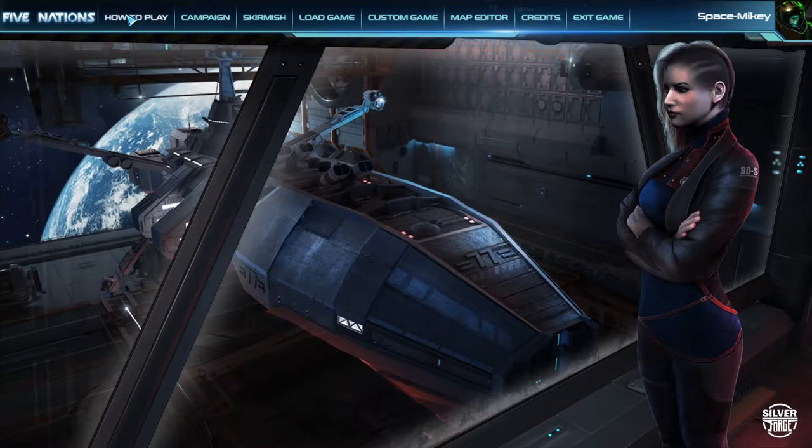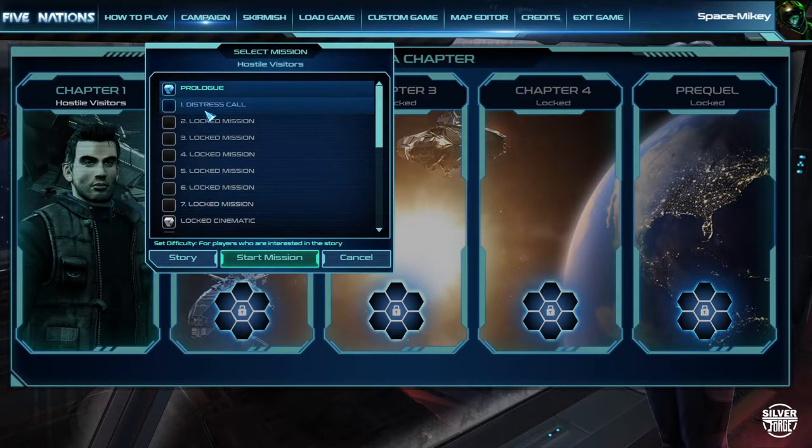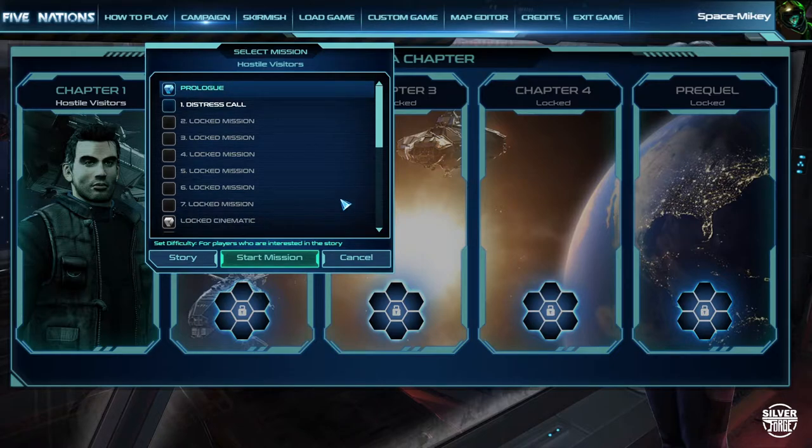I already played the tutorial so let's go straight through for the campaign. Chapter one: Hostile Visitors. You have overall 35 missions I think, which is great. The symbols are probably cut scenes - cinematic. Okay let's start with the prologue.